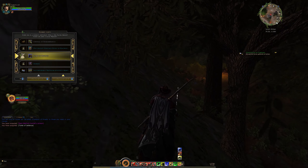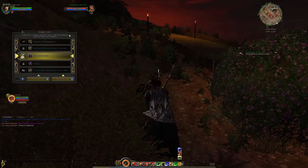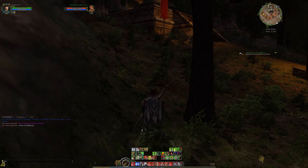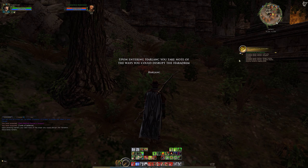There is a little camp sort of looking place - no, maybe just a pathway. We're going to make our way around, probably aggro everything we can see at this rate. Let's move ourselves off our war steed and hope we can sort ourselves out. Upon entering Harlanc, take notes of the ways you could just stop the Haradrim.